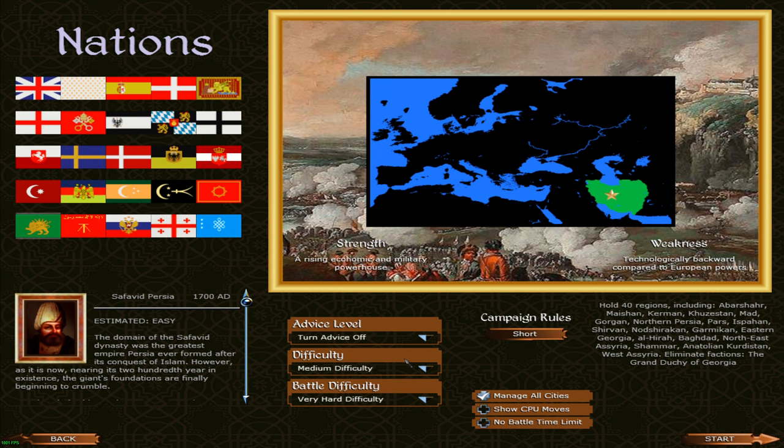We're going to go with hard/very hard battle difficulty and medium campaign because I've never done this one before, but the battles don't seem to be too hard from what I've experienced so far. We'll do a short campaign because it still requires 40 regions. We basically have to capture a lot of territory and eliminate the Grand Duchy of Georgia, which should be somewhere around the Caucasus mountains.